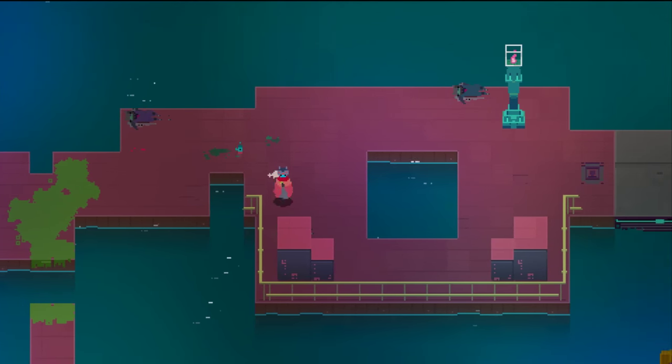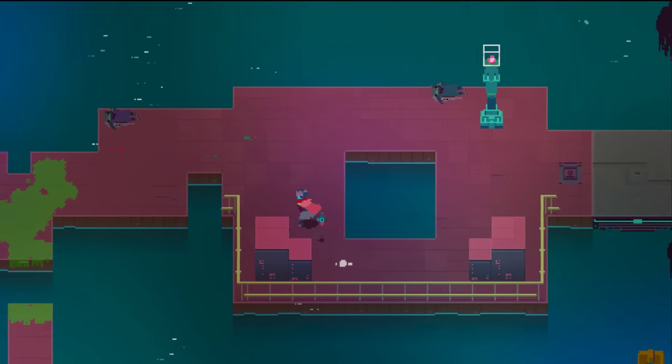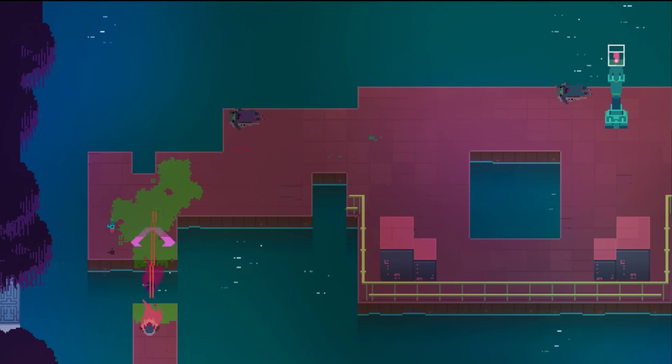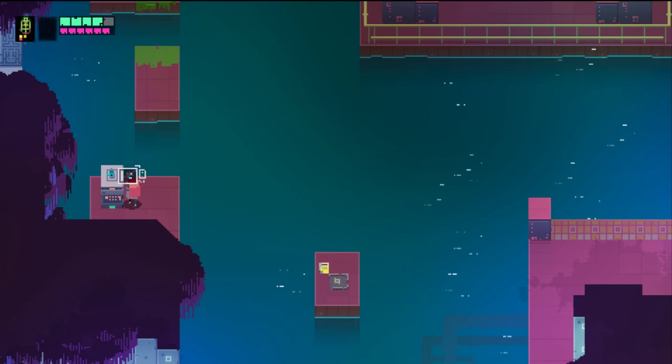So you can just — there are sometimes blocks you can just push. These look normal, though. I think the one that I pushed actually had sort of a faint impression of something on it to give some hint that there was a thing going on. It wasn't completely arbitrary. There's the key.